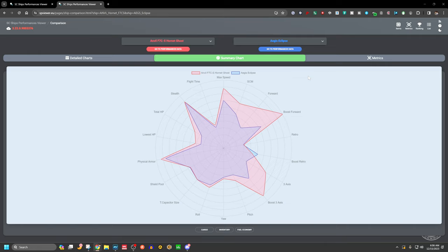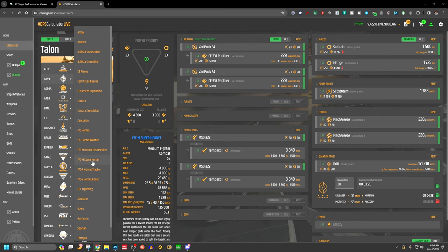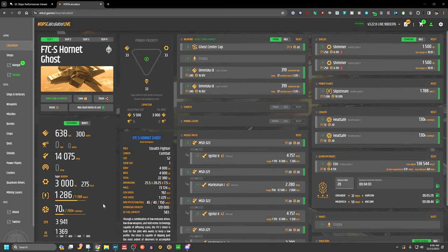So what's next? I'll bring up Urkel.games and do a quick explanation. Let's load up what appears to be our best vehicle: the Anvil Hornet Ghost. Looking at the Ghost in Urkel, it has a bonus of negative 40% EM, IR, and cross-section signature. Urkel may not have fully updated to the latest patch, but we can manipulate weapons and get an idea of stealth configuration.